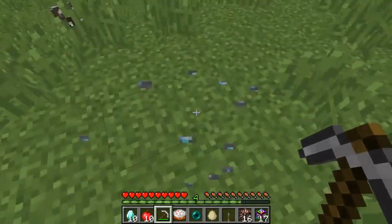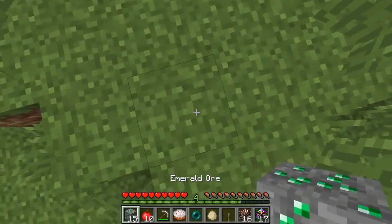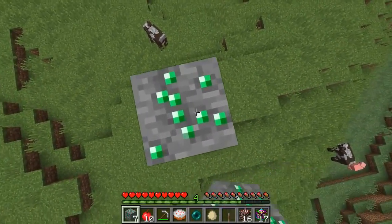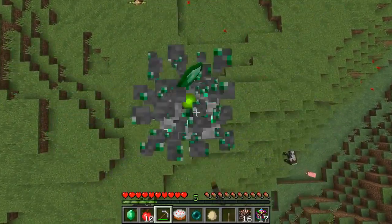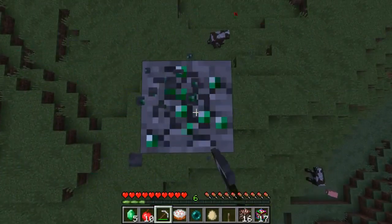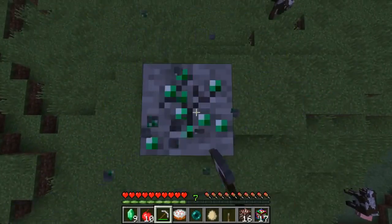We're going against each other today so we're not cheering for each other to get good stuff. They have fire protection, feather falling, blast protection, thorns, and unbreaking — so no normal protection. But if I try to blow you up with one of the special abilities it won't be helpful for me today. I'm grabbing all this stuff — I got diamonds and emeralds out of that block. Not a bad start.